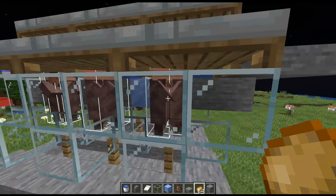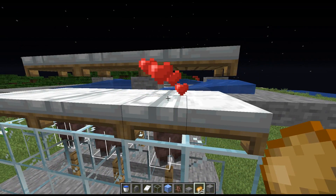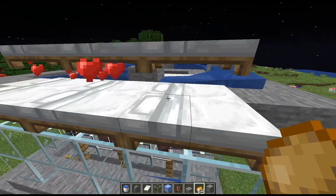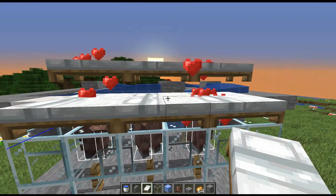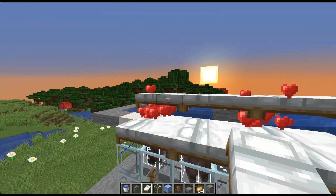And when they come up showing the little angry villager symbols, it means that they're having problems, which normally has to do with them not finding their bed. So you can see how these guys are putting off hearts, and then these little angry symbols are coming above them.